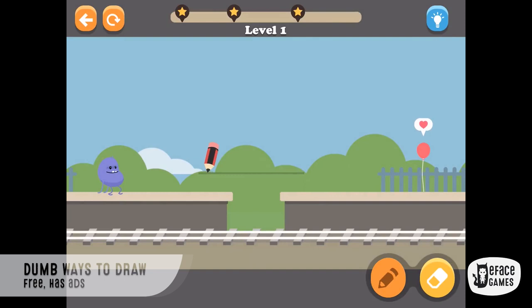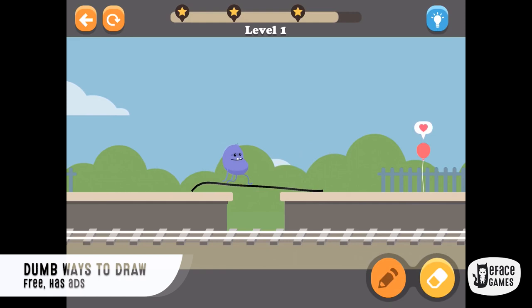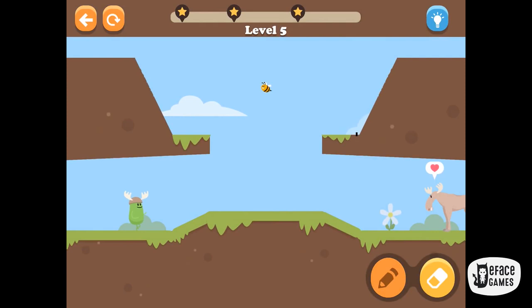Dumb Ways to Draw, from the devs of Dumb Ways to Die — one of the most popular Android games. The silly beans need your help again, but this time you'll draw them to safety. Lots of interesting puzzles, number of scenes,